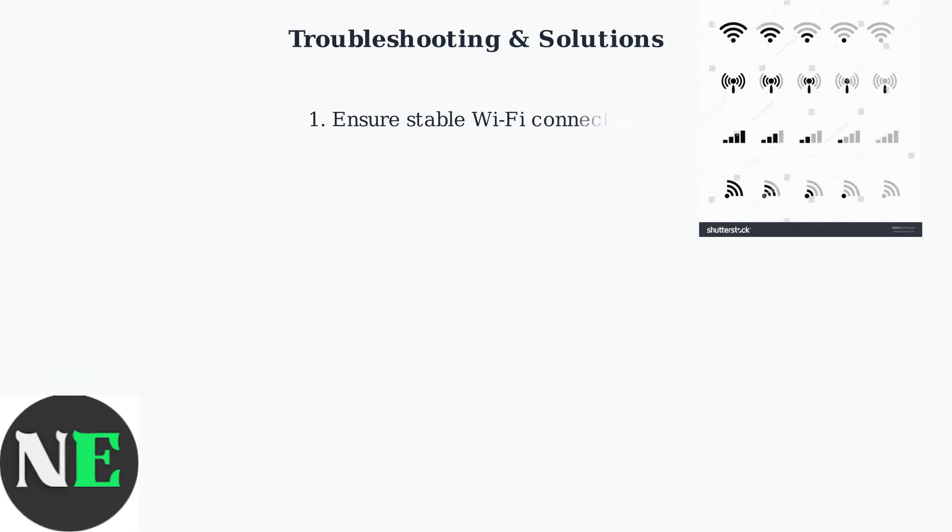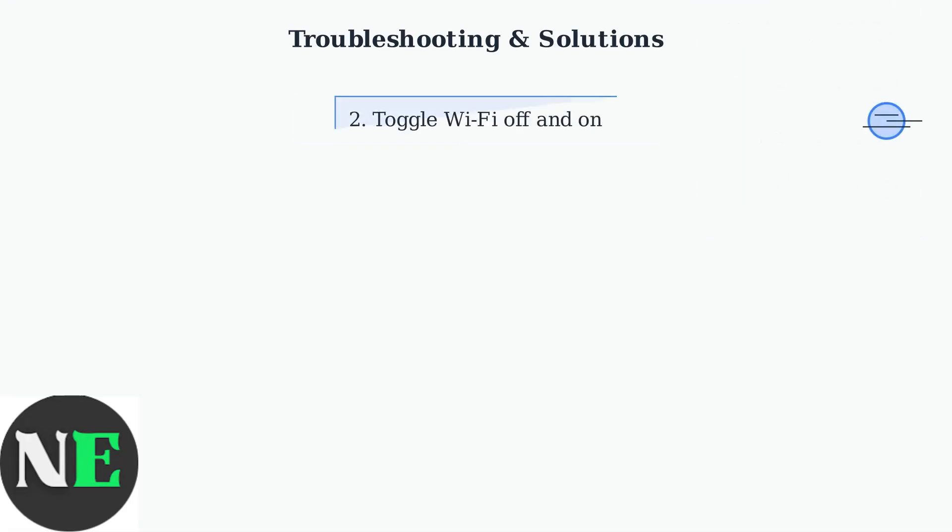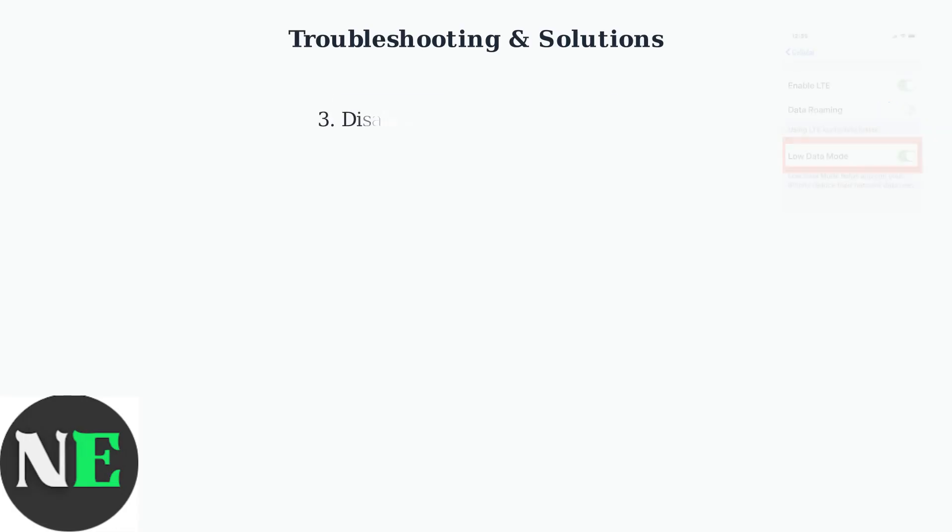Let's fix this. First, ensure you are connected to a stable Wi-Fi network and that your signal is strong. Next, try these steps. Step one: toggle Wi-Fi — turn Wi-Fi off and then back on. Step two: disable Low Data Mode. On iOS, go to Settings, Cellular.